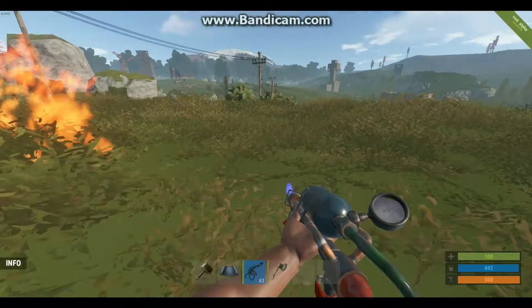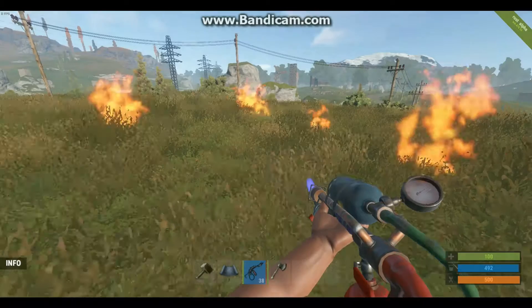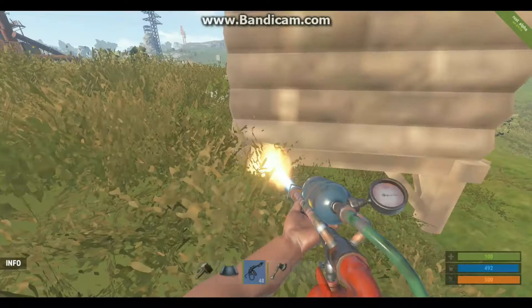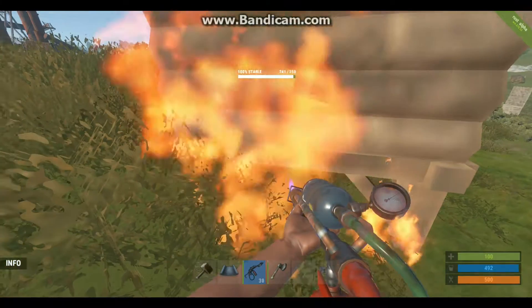One way to use this gun is to herd people where to go. If you have big clans and you want to push them to a certain spot, put down fire and they will only be able to go where there's no fire, or they will take a lot of damage.